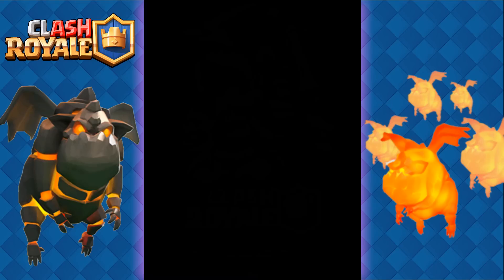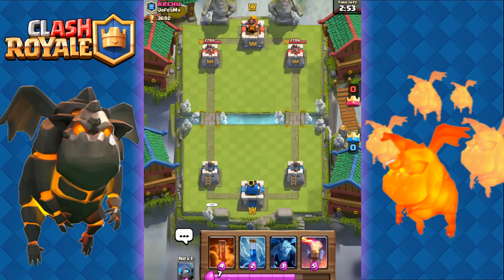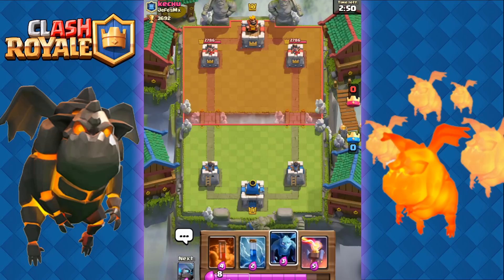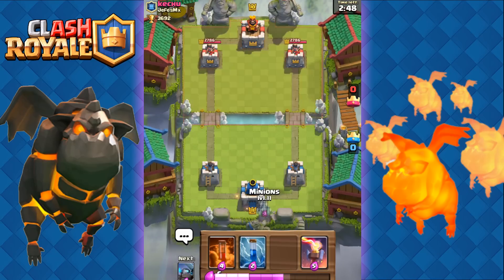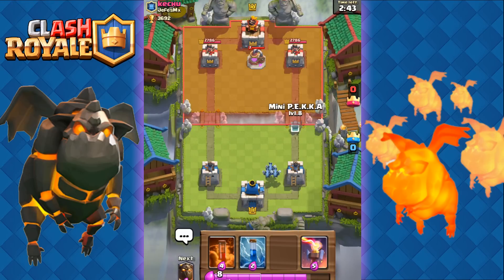So let's do some battles and I'll show you guys how easy it is to use the Lava Hound. Up against Ketchu — good luck. We're going to start off with the Minions here at the back and he's going to go with the Collector.